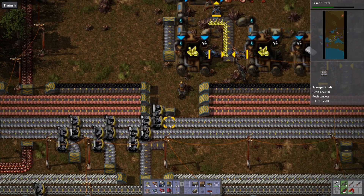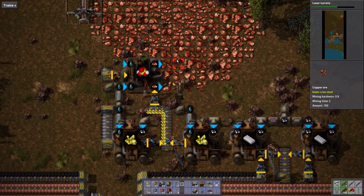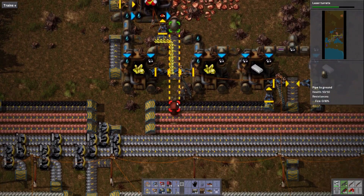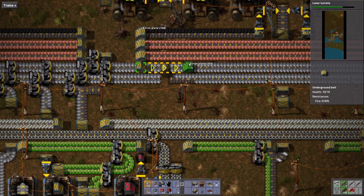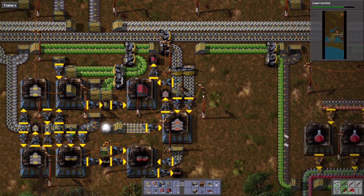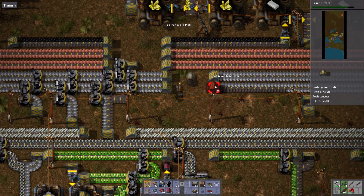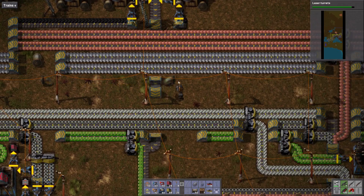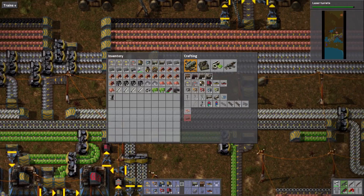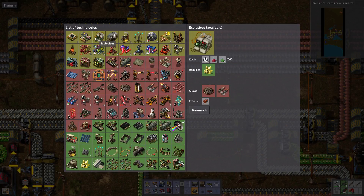Woo-hoo! Lots of load balancing in this tiny little area. That's okay. Now we gotta get the pipe out. I've got 50 of them, right? This is good. This could be everything. The efficiency behind me wants to do the combinators. We need advanced oil processing stat.